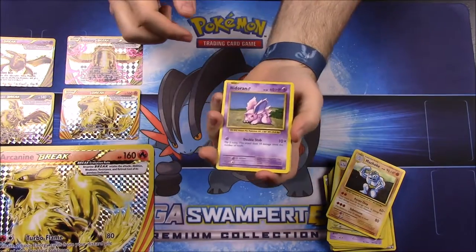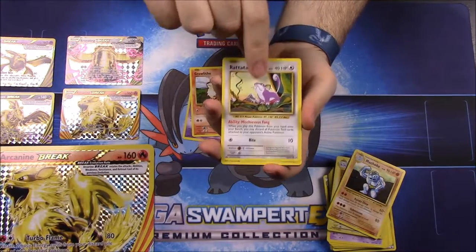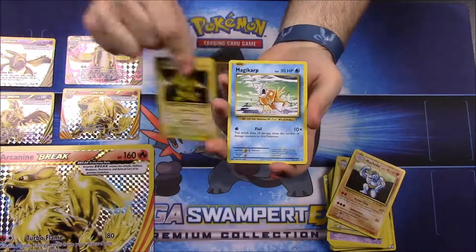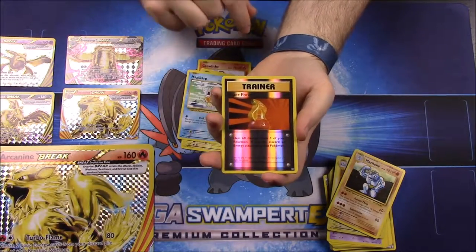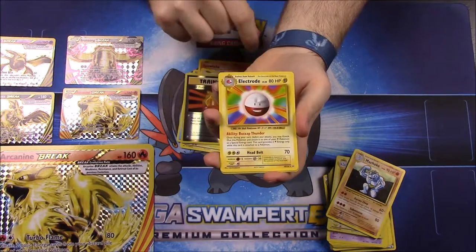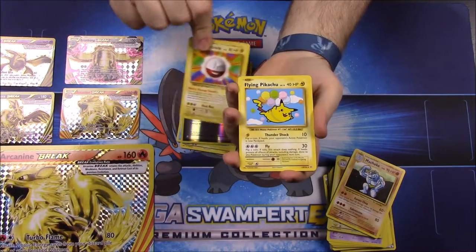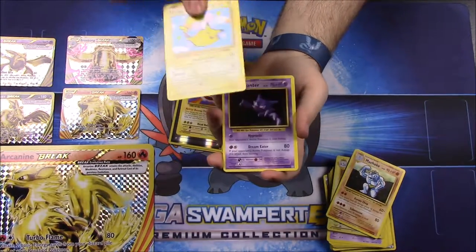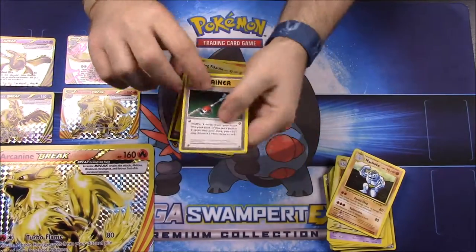From the second Evolutions pack we have a Nidoran, Growlithe, Rattata, Electabuzz, Magikarp, a Reverse Holo Super Potion Trainer, an Electrode — nothing special there — Flying Pikachu, which is always a good secret rare, Haunter, and a Maintenance Trainer.